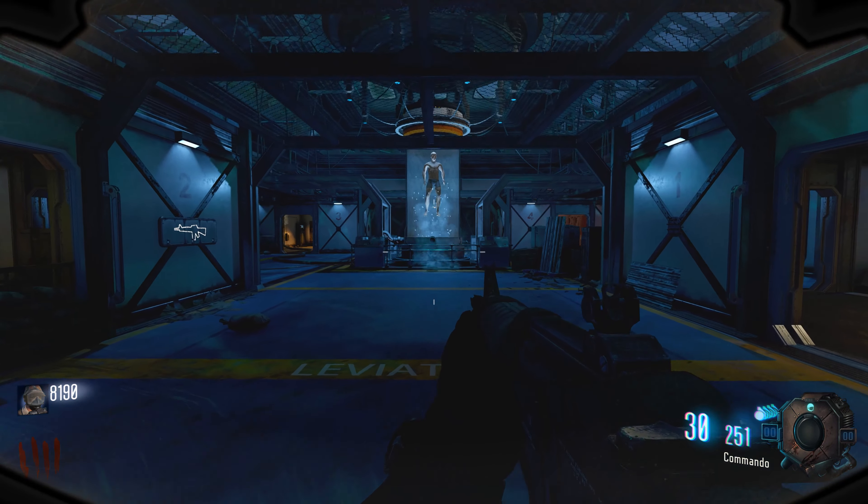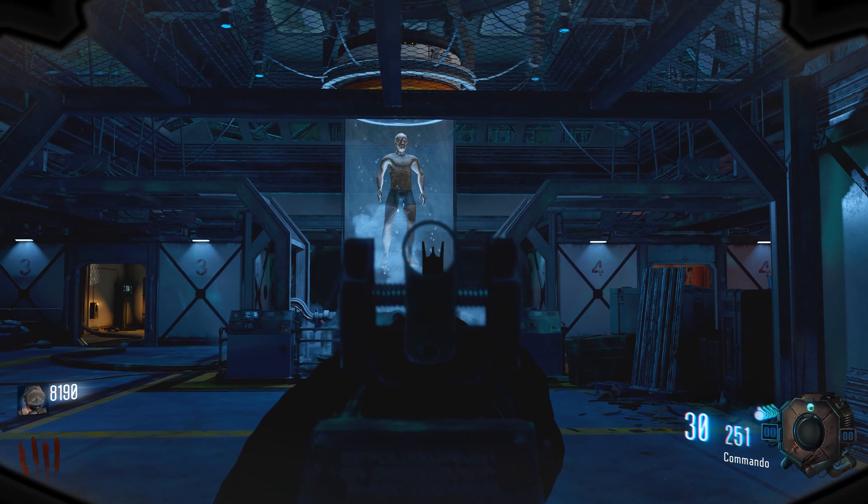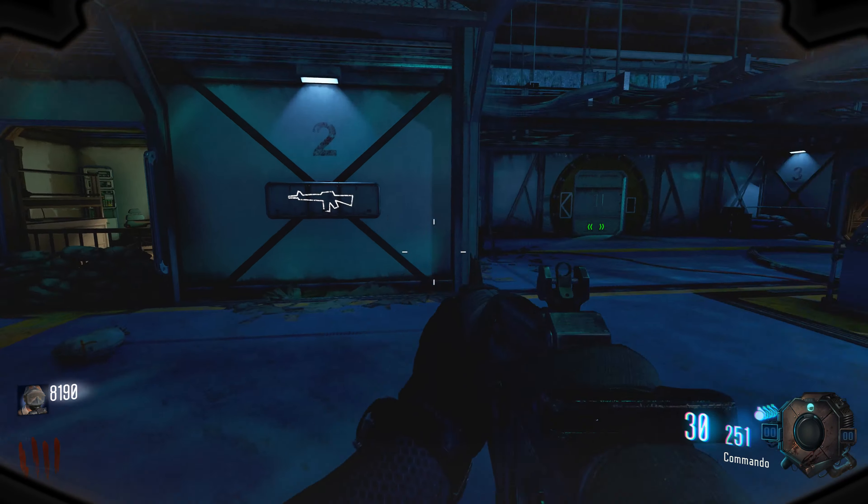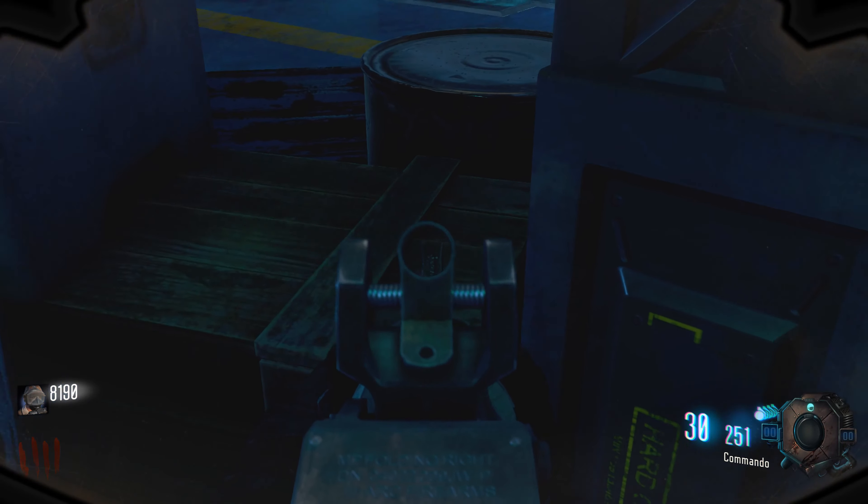For the final part, come into this room where you see this guy in a tank. The part can be located in the following areas. Coming from the wall buy on the wall there, if you just come over here, it can be on this box right there.